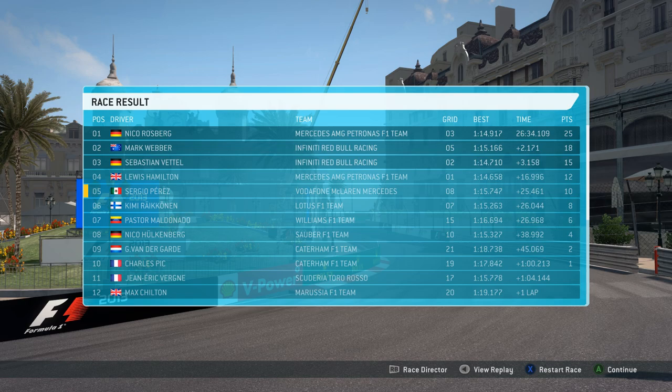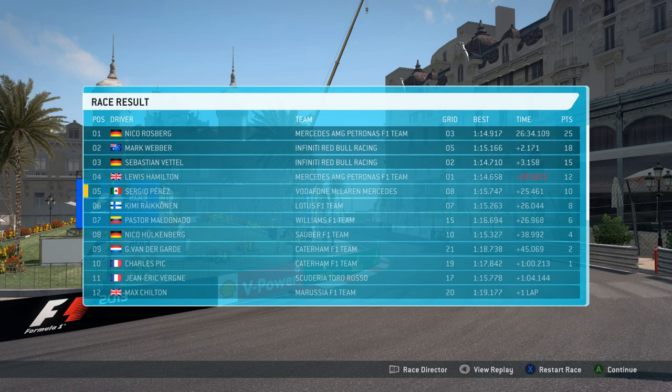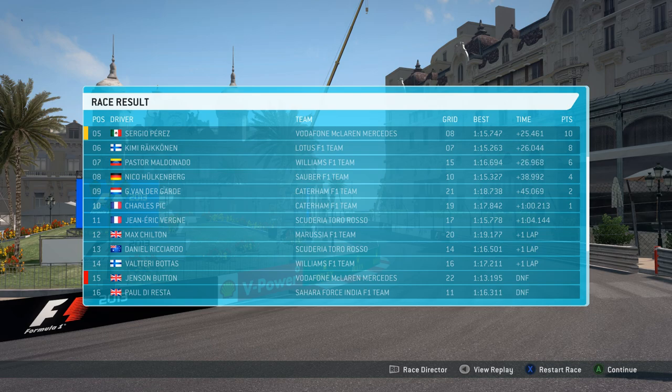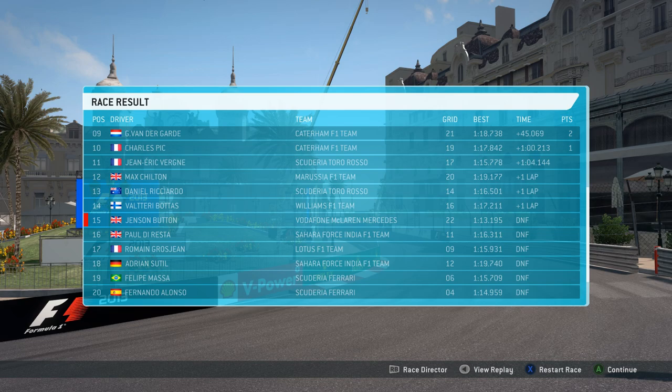I can't believe it ended like that — such a shame. Rosberg has won, Hamilton 4th with the penalty, Webber and Vettel on the podium, Raikkonen 6th, Maldonado 7th, Hulkenberg 8th, the two Caterhams 9th and 10th. Look at these DNFs: Gutierrez, Bianchi, both Ferraris, both Force Indias, the Lotus of Grosjean, and unfortunately ourselves — having finished 15th. The realistic damage mod really took its toll on the field today.